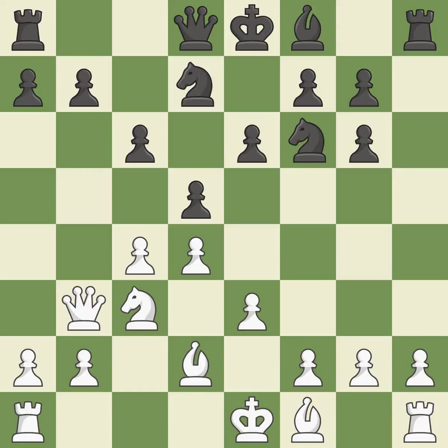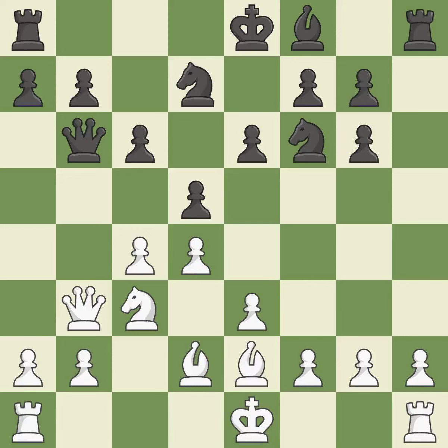By doing this, a queen moves off of its beginning square and into the action — it is quite good. This blocks an attack on a vulnerable pawn; it is the last book move. A bishop moves out of its beginning square and into the action — quite good, though not the finest. This keeps the material balance in check with good commerce; it is ideal.